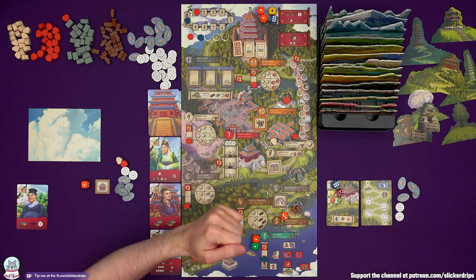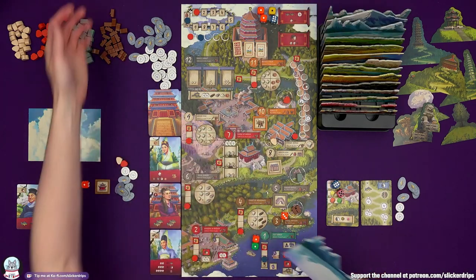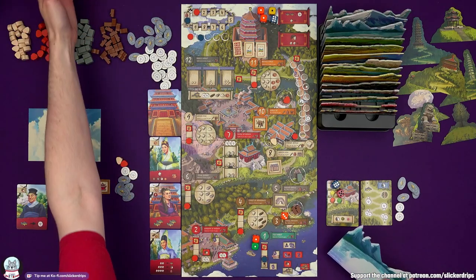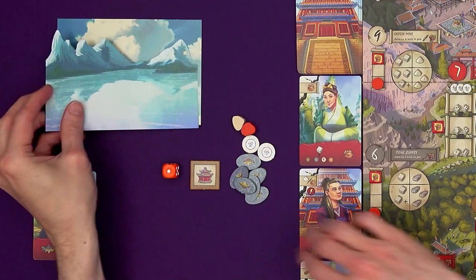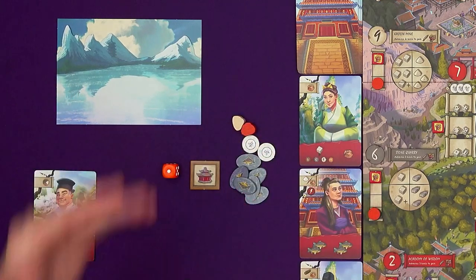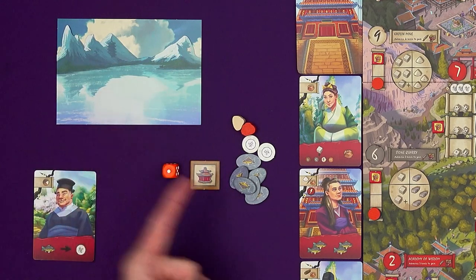The game comes with a lovely stand for all your painting layers. I grab painting layer three. The game also comes with lovely easels for your paintings — I'm just having mine flat on the table so you can see it. Painting layers go in numerical order: lower numbers at the back, higher numbers at the front. So I've got a painting layer — that's a point. The monument's a point. The game ends as soon as someone has eight painting layers.